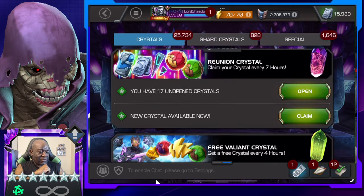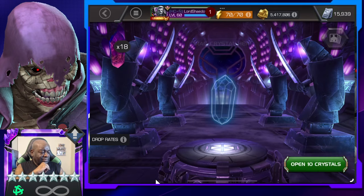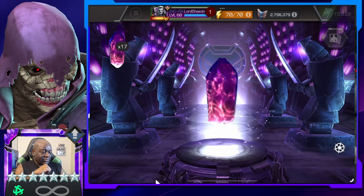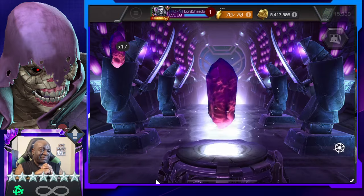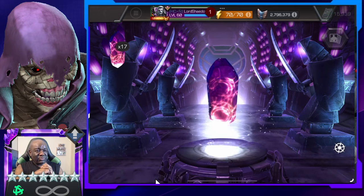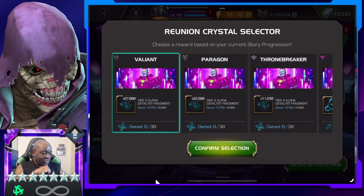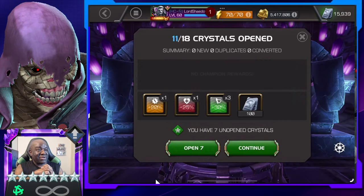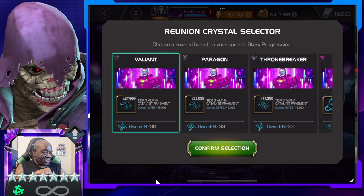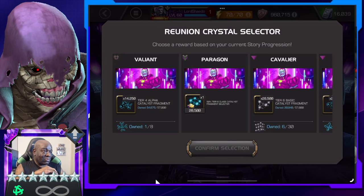Ooh, Reunion crystal — you know what, let's open these. Oh, there's no reel. Man, they really should have put a reel on these, that would have been pretty cool. I'll take that — I'll buy that for a dollar. Y'all remember where that's from? Alright, let's just pop these 10. Especially with the level-up coming up — ooh, oh that's nice, Tier 4 alpha!